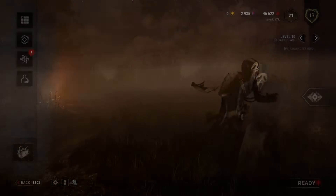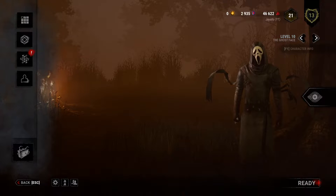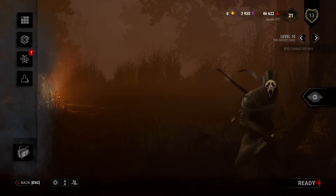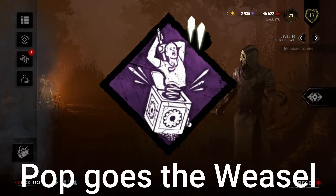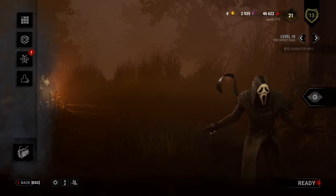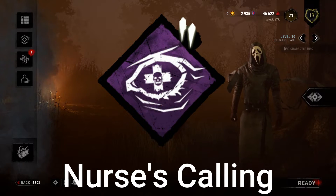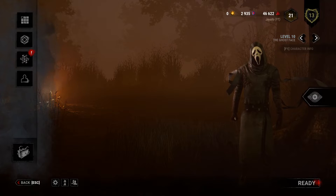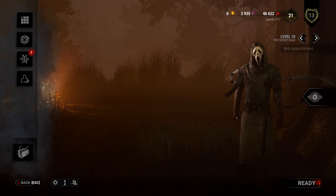Now let's go over the perk recommendations. Perks are subjective and depend on your play style, but people have asked in the comments what perks to use for Ghostface. The first one I use is Pop Goes the Weasel - an excellent perk to slow down generator progress. Corrupt Intervention - the idea is to get a few generators blocked and push survivors towards my area so I can stalk them. Nurse's Calling - so when I hit them and get them injured I can see when they're healing. And the last one is Thrill of the Hunt from Ghostface himself. I prefer it to BBQ and Chili because it also helps with blocking generators.